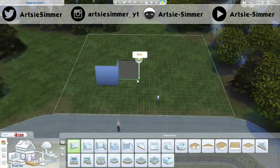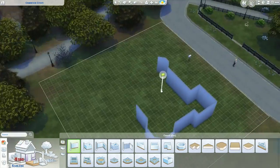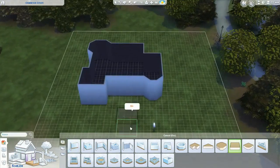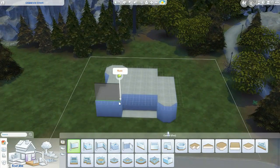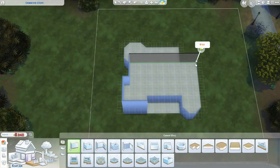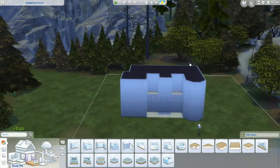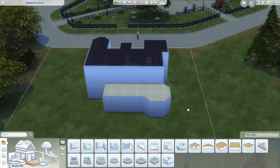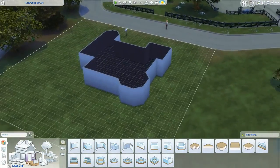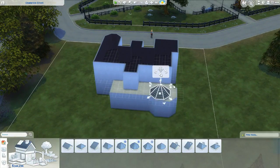Hey guys, it's Artsy Simmer and welcome back to my channel! Today I have another speed build for you. This is part four of my Forgotten Hollow build series — I keep calling it Midnight Hollow but it's Forgotten Hollow. This is the fourth lot, on a 30 by 30 lot, the top lot when you're looking at the town map. If you haven't seen the other three builds, I'll link those in the description.